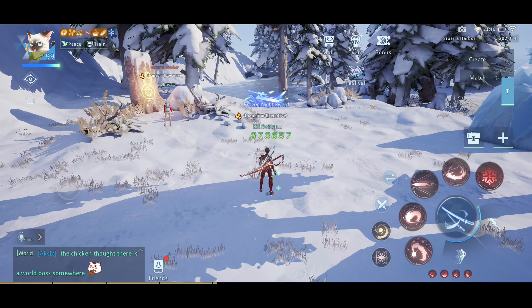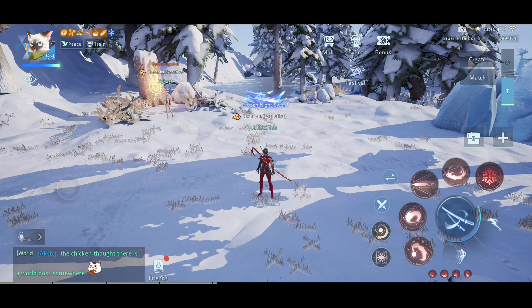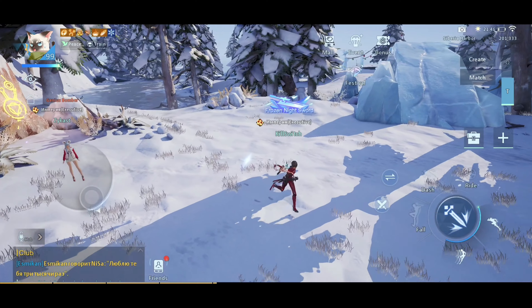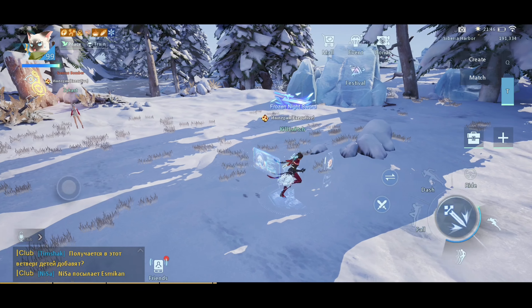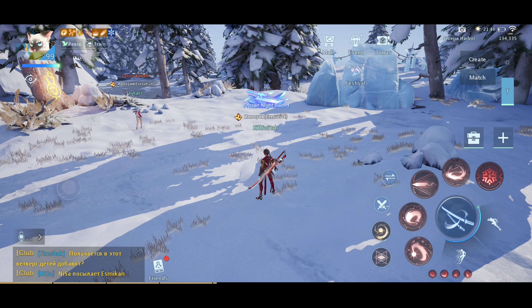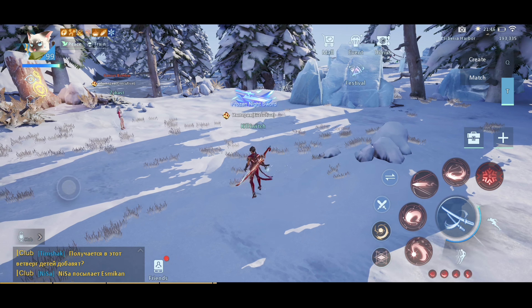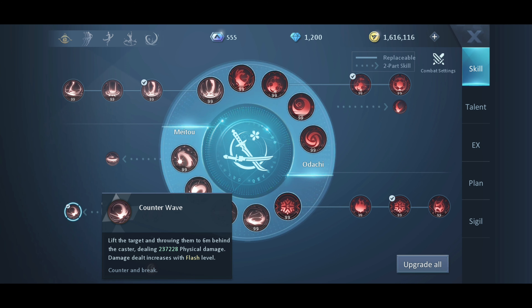That's it for the player versus player rotation, and one more thing: if you are fighting 1v1, do not go to your Odachi form unless you stun the enemy — especially when they are ranged classes. Only go to your Odachi form when you have stunned them using Counter Wave.